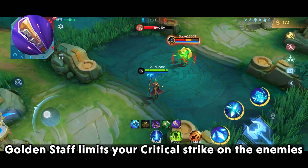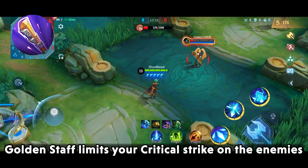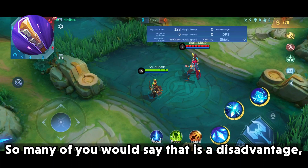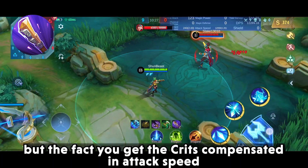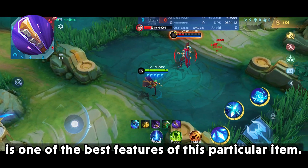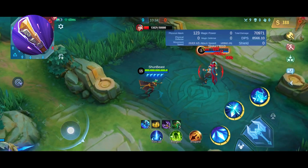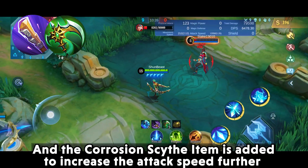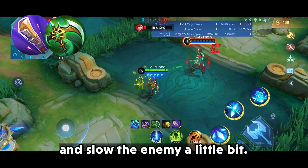Golden Staff limits your critical strike on enemies — many would say that's a disadvantage. But getting crits compensated in attack speed is one of the best features of this item. The Corrosion Scythe is added to increase the attack speed further and slow the enemy a little bit.